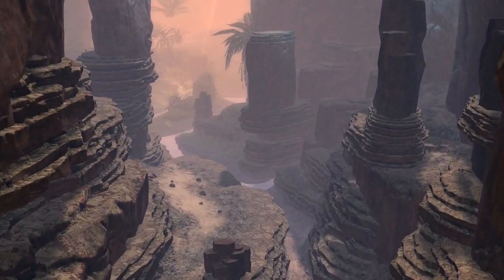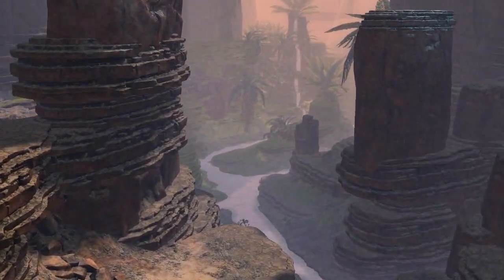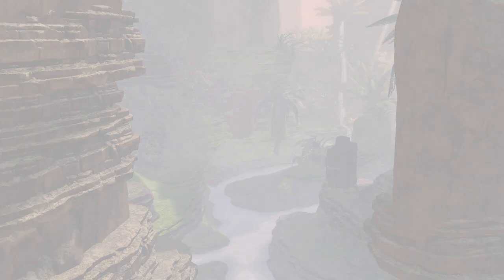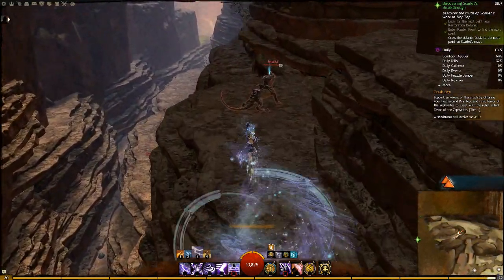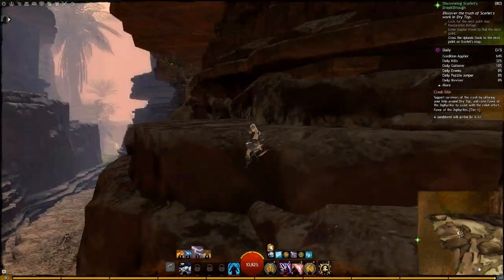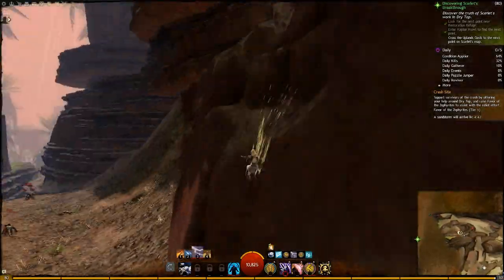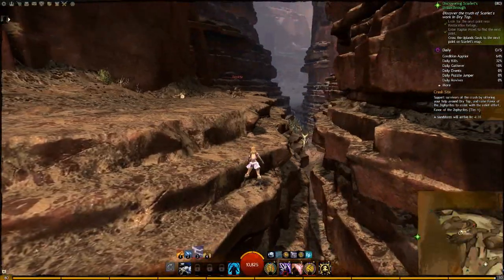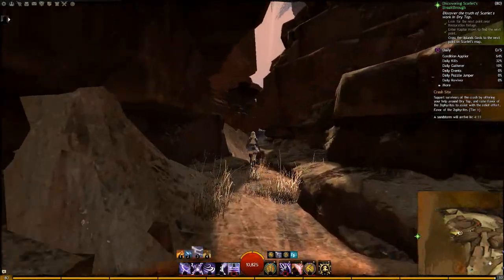I've got some other videos going up where I do a nice big tour of this map — it's got commentary this time so you guys can feel free to check that out, it's over an hour long exploring all the new areas and doing map completion. As you experience this new area it's constantly triggering story journal stuff as you explore, so you might be wandering around looking for lost coins — one of the new achievements that's been added — and end up finding that you're progressing your story a bit more. The new sections of Dry Top are far more linear than the previous ones we saw and basically you're guided along a very specific route, though that doesn't necessarily mean that's a bad thing.